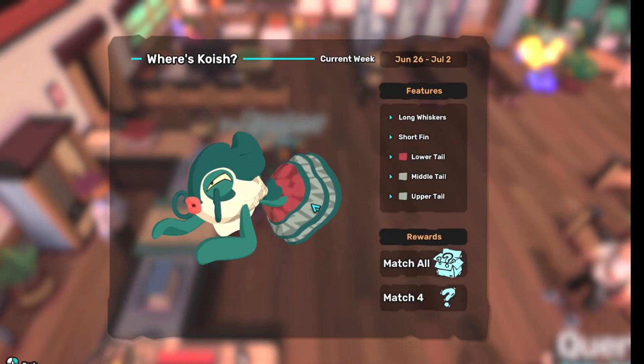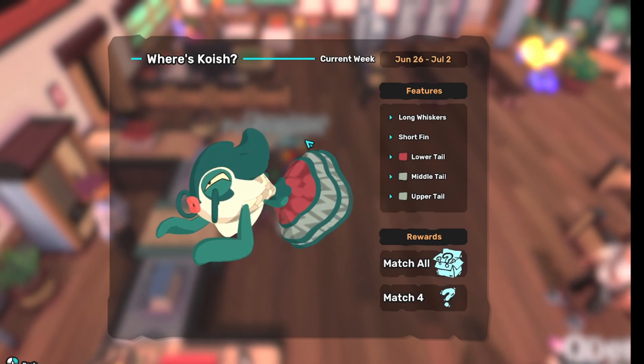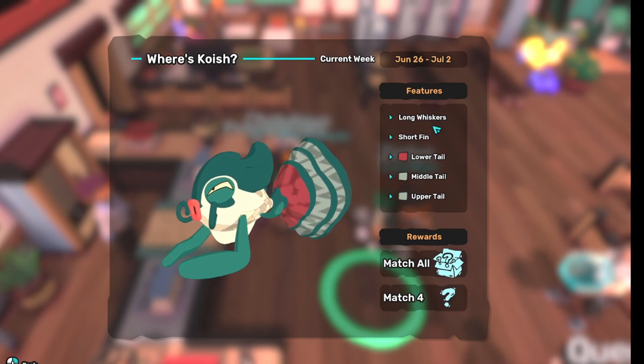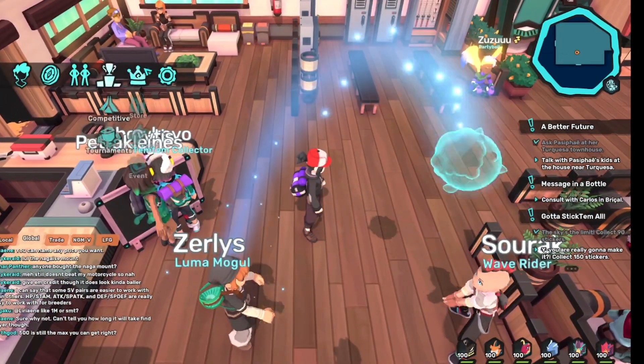This looks like either a Water or Digi Koish — I actually can't tell immediately. This looks like Water Koish though. I have a red, a gray, and a gray, with long and short whiskers and a fin.